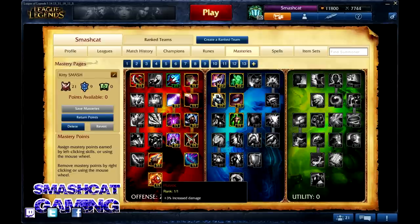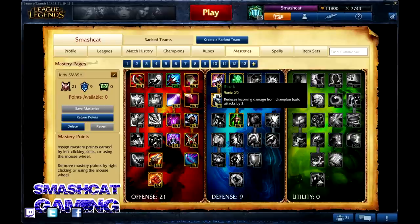Then we come down to Havoc — 3% increased damage, pretty straightforward. It adds up, so don't forget to get this in the offense tree. Now let's come over to the defense tree. At the top you see Block, which reduces incoming damage from champion basic attacks by 2. This skill definitely adds up. Over the course of laning you're going to be trading with a lot of basic attacks, and this is going to save you hundreds of health over the course of a whole game.